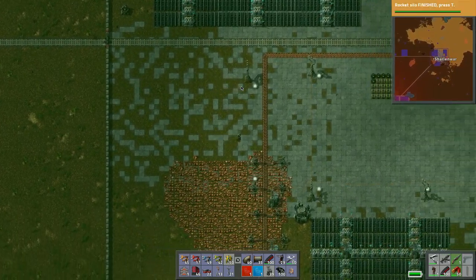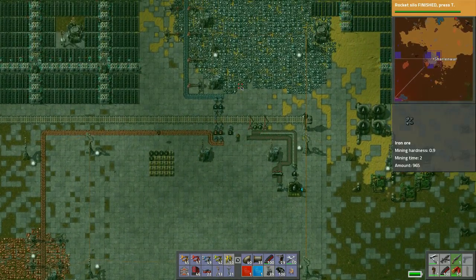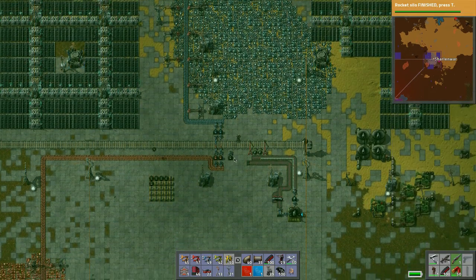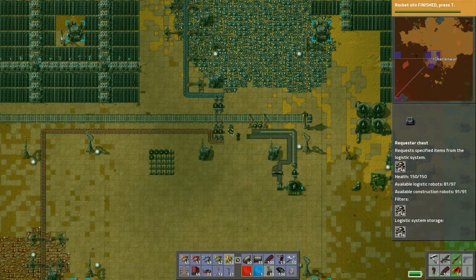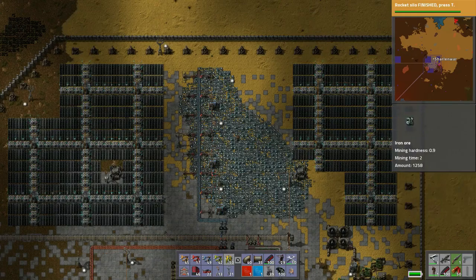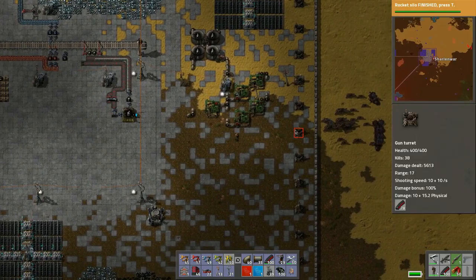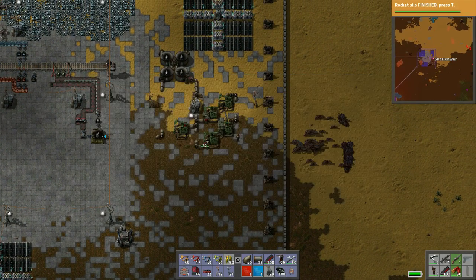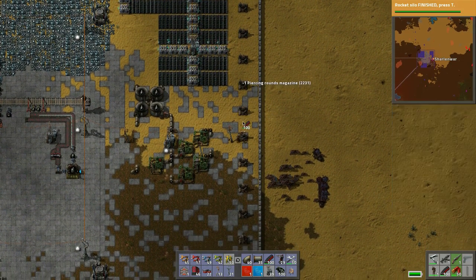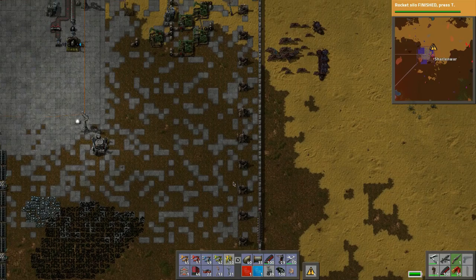Now we've got a new route in play. Let's go inside our base here — hope the train doesn't kill us. Lots of copper, lots of iron, and then this is where basically all the stuff will go. All we can do is continue harvesting from this resource over here. This is where we have all the biters attacking so let's make sure we're fully loaded.